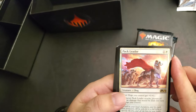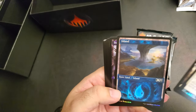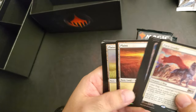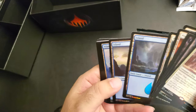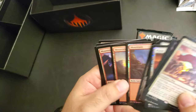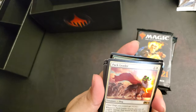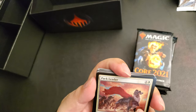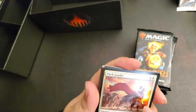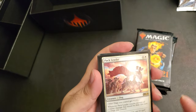Pack leader — oh okay, that's pretty cool. All the different types of lands. That's pretty cool, you can see the armor. It's almost like a Lassie, a collie — right, that type of dog. That's pretty cool.